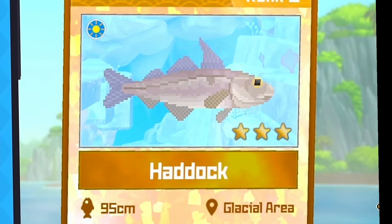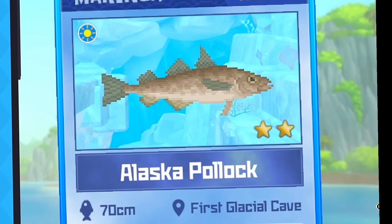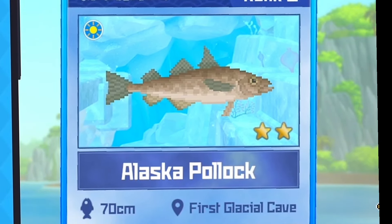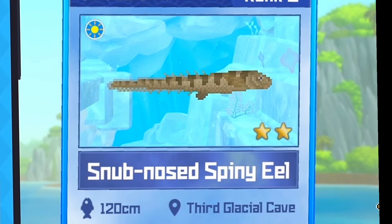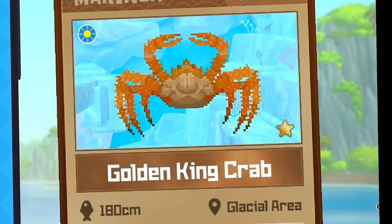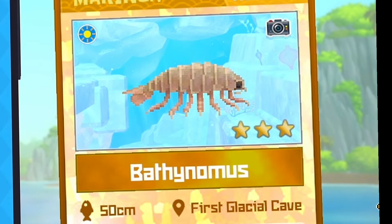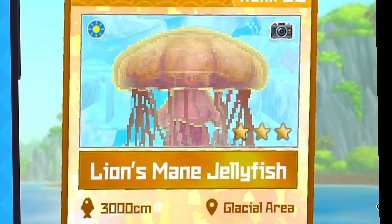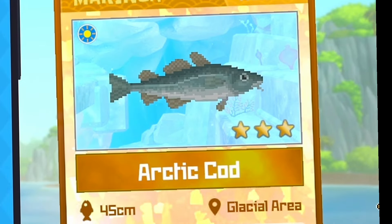We also have the icefish, the capelin, the narwhal, the haddock, the starry skate, the arctic telescope fish, Alaska pollock, the lumpfish, the snub-nosed spiny eel, the golden king crab, the southern right whale dolphin, the bateinobos, the lion's mane jellyfish, and the phantom jellyfish.